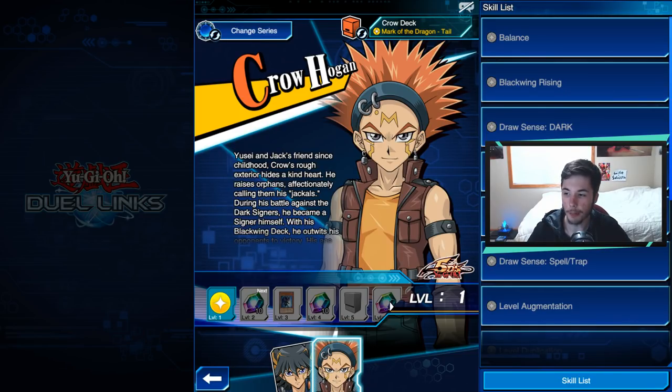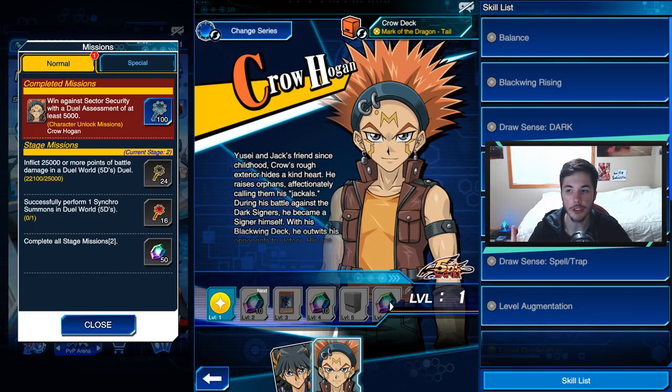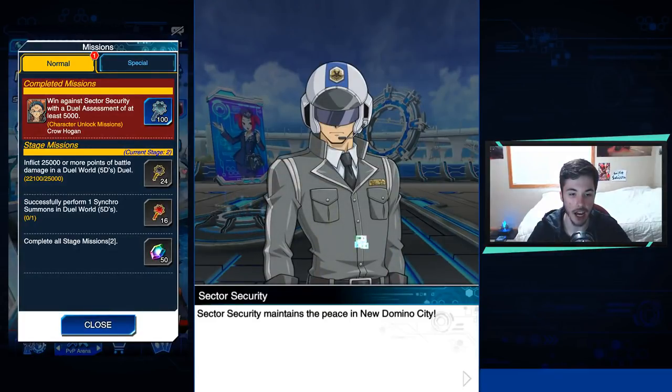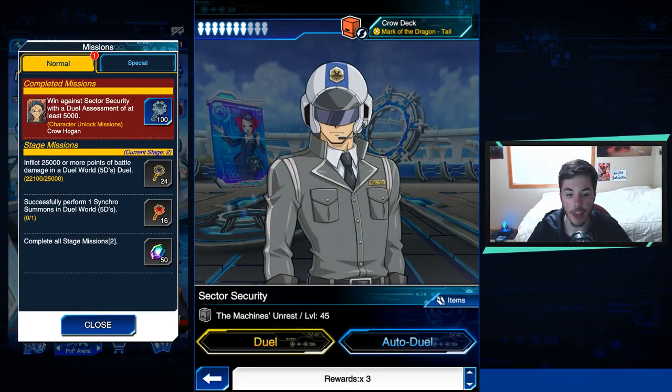So here's the first step. The first step on unlocking Crow is that you actually have to get a duel assessment of 5,000 when you go against Sector Security. Sector Security is right here, and you actually have to go face against this guy and get 5,000 points.